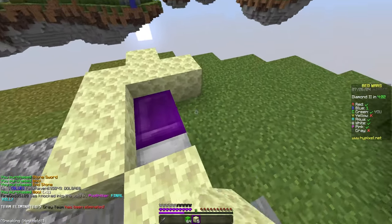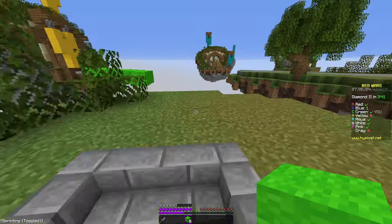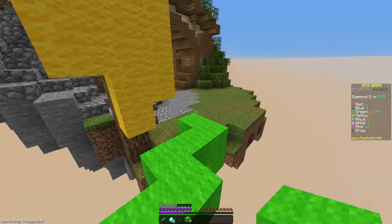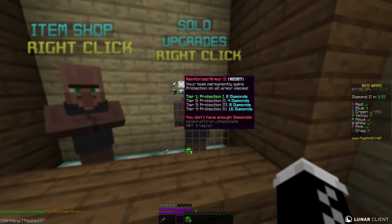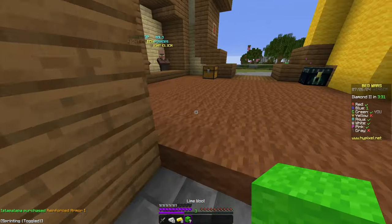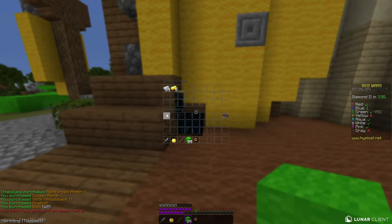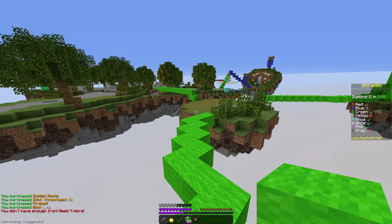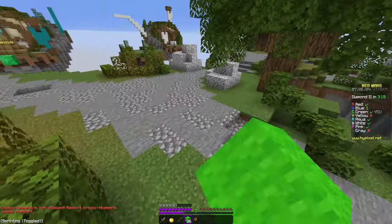He's obviously really happy that we gave him all that loot. Let's bridge over to these diamonds. This time there are two, so what we're going to do is run over to this base. We're going to grab protection — usually if I have two or three diamonds and I want to spend them, I buy protection at the beginning of the game, and a trap as well. Blue's gonna lose his bed pretty soon to red, I believe.